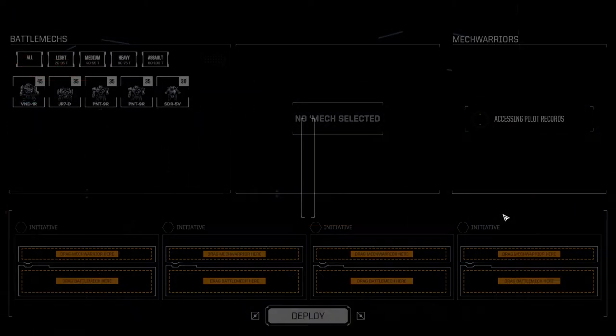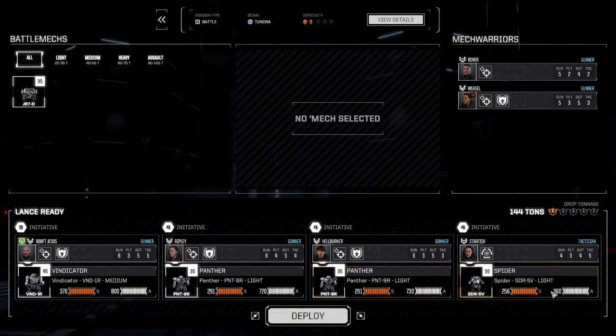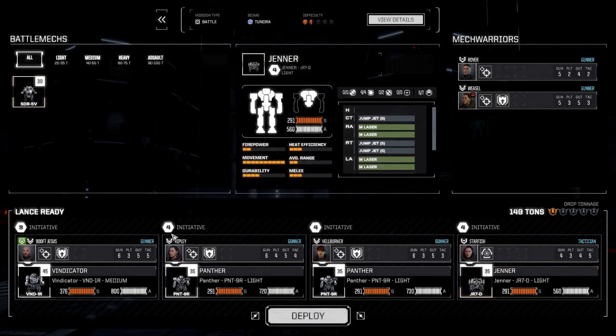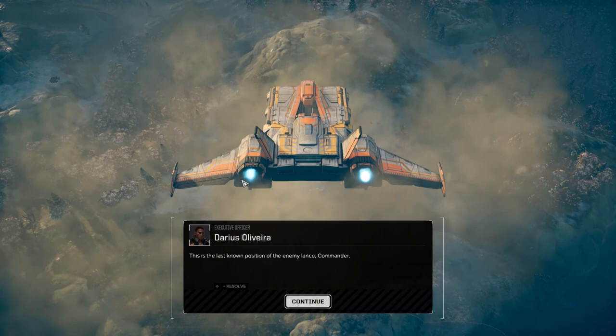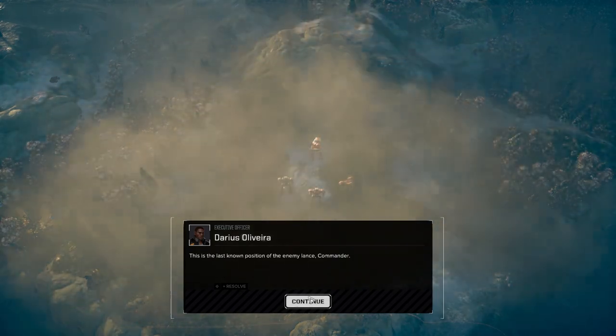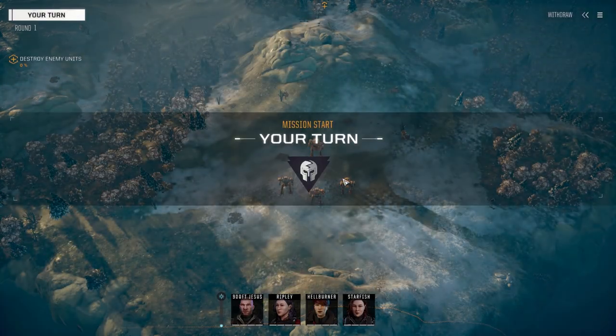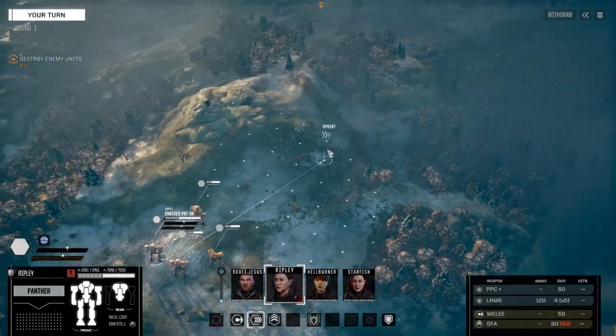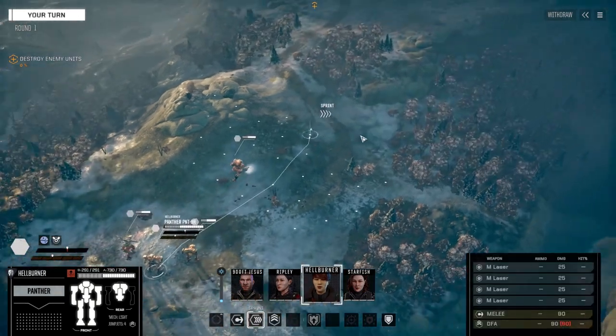Okay, bay 2 done. Let's proceed with our contract — we're going to remove the spider from this lance and bring in the Jenner. I'm not really sure how tough the opposition is going to be, but we're going to go this route, deploy, and get this mission done. All right, four mechs on the ground. I know this map well — this battle should go pretty quickly.